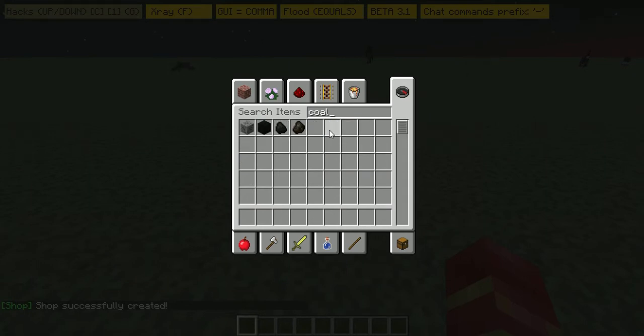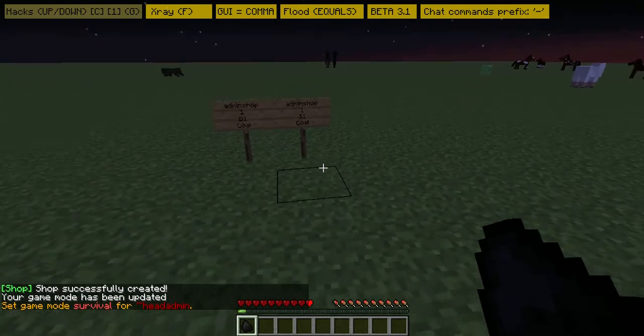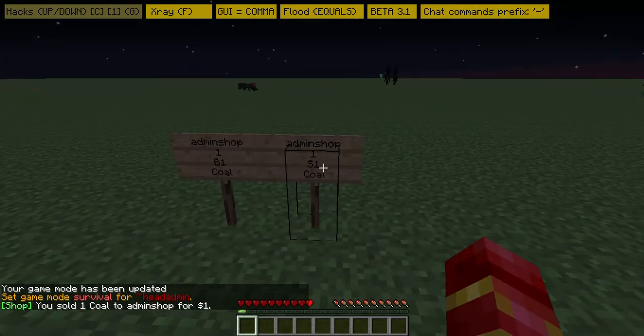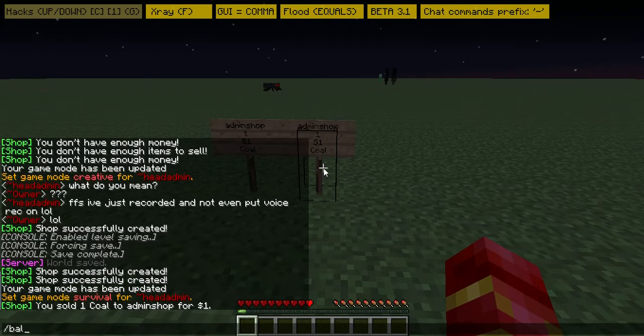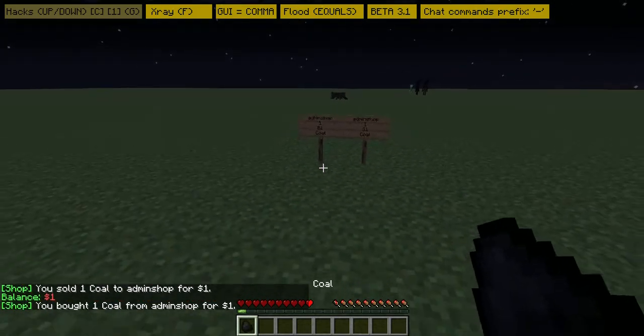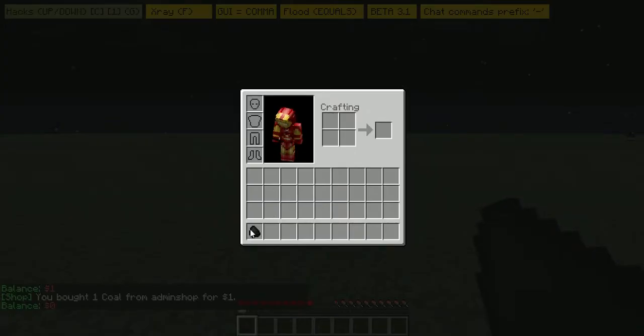I've got some coal but you cannot be in gamemode creative when you're doing this, so I switch to survival. I sell one coal for one dollar — if I do slash balance I've got one dollar. And if I buy one coal, doing slash balance again I've got no money, so that works correctly.